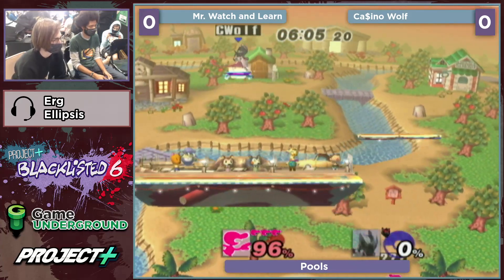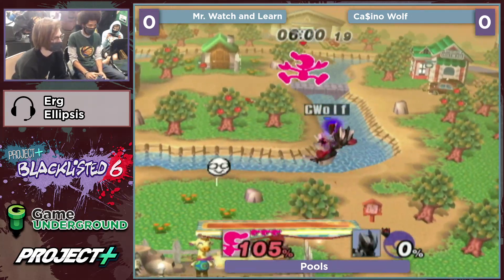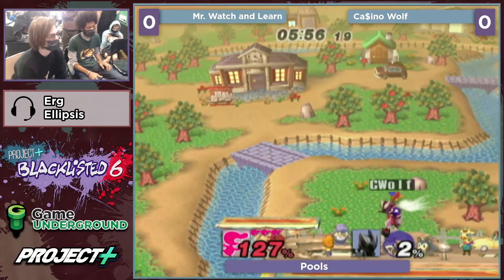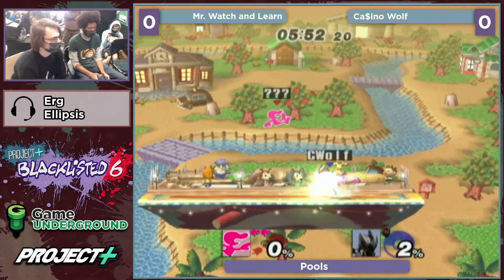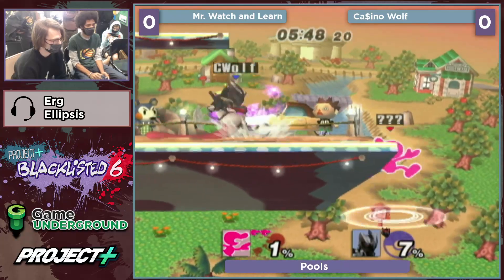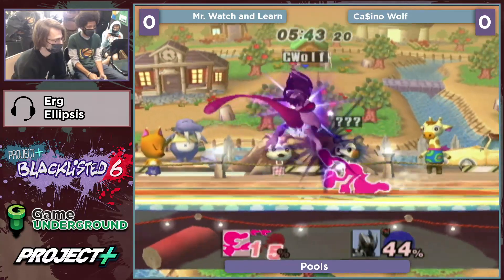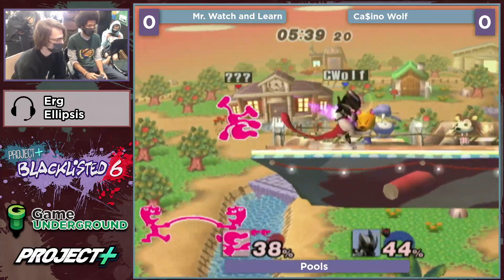You cannot miss the SDI on that up-B — you cannot miss that. It's such a brutal confirmed thing to have to avoid. There are some characters in this game where SDI is your life saver. If you don't have good SDI, that will be abused and you will get annihilated by some of the stupidest stuff. Game and Watch is one of those characters, and Mewtwo is kind of one too with his nair.